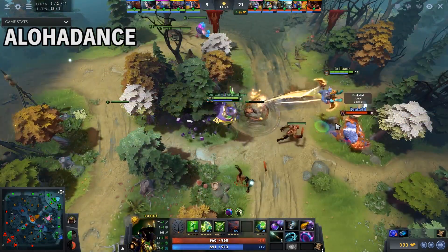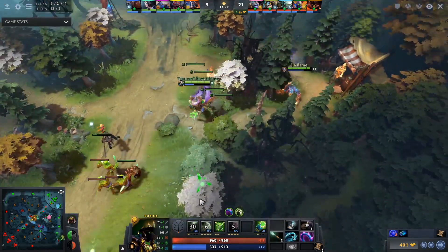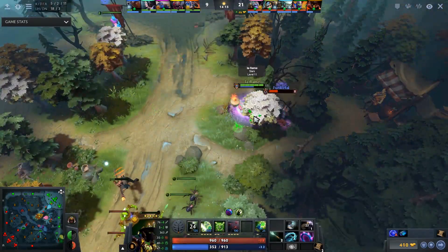In this Ursa pick-off, note how he never bothered to guess which spell to steal or randomly steal from Ursa. There's really only one spell that he cares about in this fight and it's Ursa's ult, so he holds on to it for a long time until Funkyfall engages and he can get the steal off.